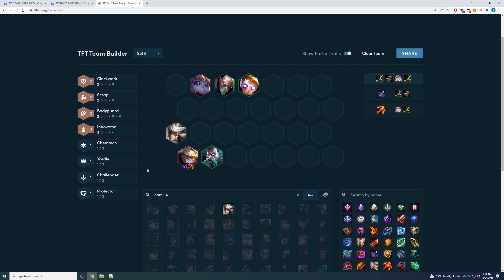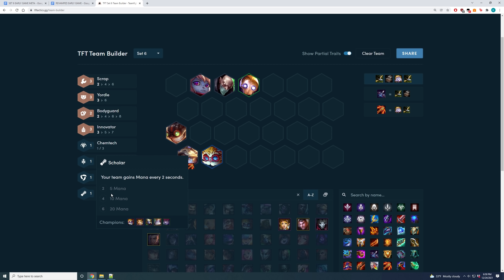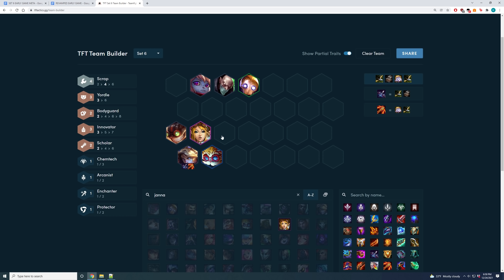Of course there are many different variations to this. For example you could also play four Scrap — drop Poppy and Camille and play Echo and Ziggs. This gives you three Innovator and four Scrap, and you could just put one random component on your Blitz, Echo, and Ezreal to get five full items. You could also get three Yordles in the innovator opener — drop Zilean and Echo, and instead play Heimer and Poppy. This gives you three Scrap, three Yordle, two Bodyguard, and three Innovators, and the perfect level seven unit would be Janna because it gives you four Scrap and Scholar.